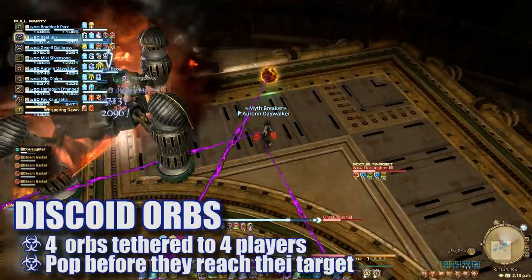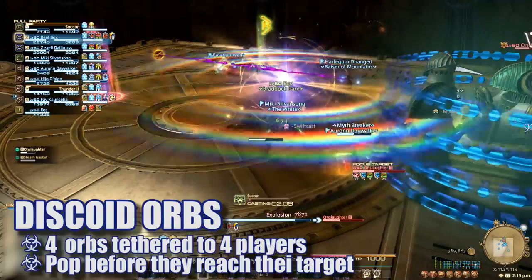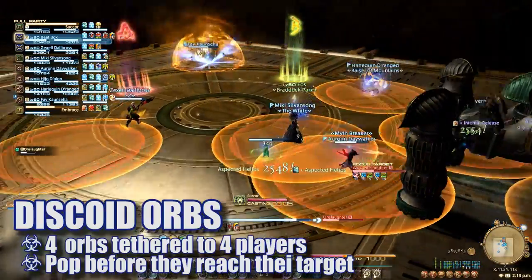Discoid will summon four orbs that tether to players. If these orbs reach their tethered target, they will die. To avoid this, other players need to intercept and pop the orbs before they reach them. Heal through this damage as necessary.